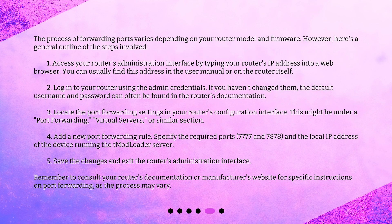The process of forwarding ports varies depending on your router model and firmware. Here's a general outline of the steps involved. First, access your router's administration interface by typing your router's IP address into a web browser — you can usually find this address in the user manual or on the router itself. Second, log in to your router using the admin credentials; if you haven't changed them, the default username and password can often be found in the router's documentation.